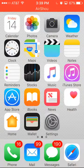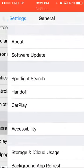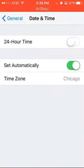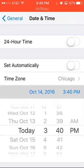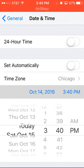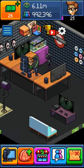First off, what you're going to want to do is go down to your settings, then down to general, and go down to date and time. Take it off of set automatically and then change it. Today's October 14th — you want to put it up to October 15th, or whatever the next day is for you.